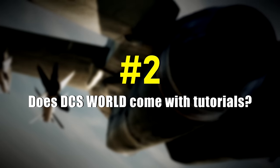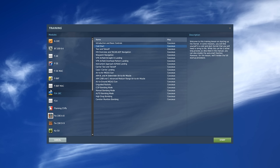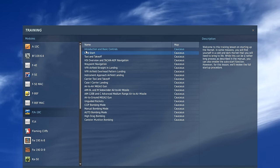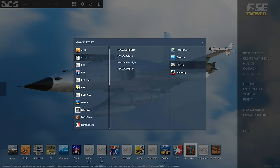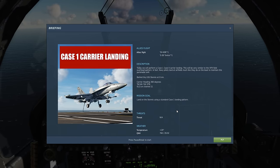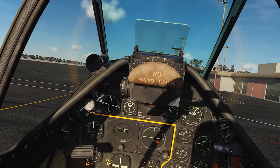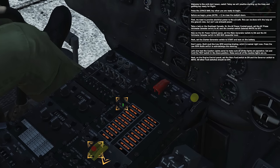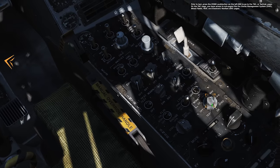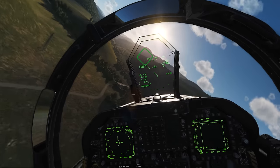Number 2: Does DCS World come with tutorials? Absolutely. All modules for DCS World come with their own interactive tutorials, instant action missions, campaigns, and single missions. Each interactive tutorial will guide you through the basics with step-by-step instructions, voiceovers, and highlighted controls, taking you through even the most complex procedures in detail.